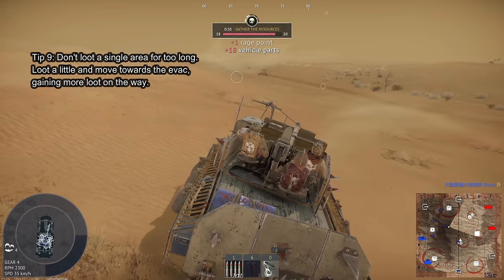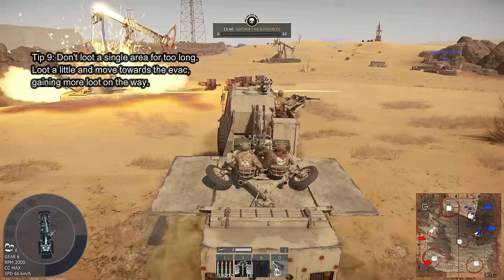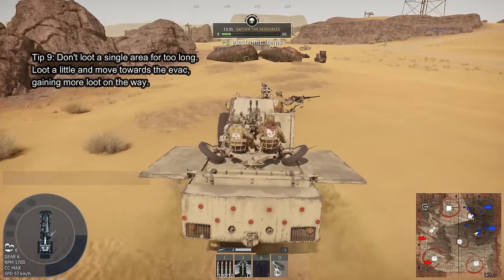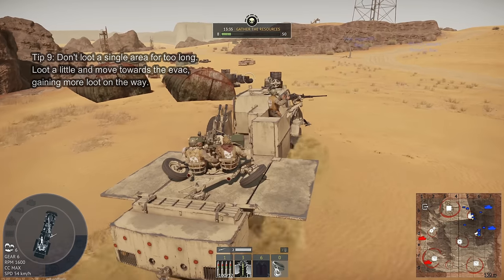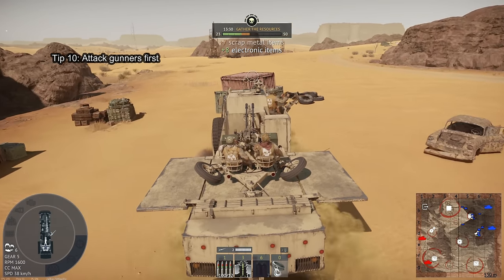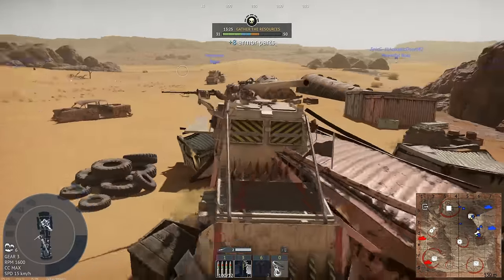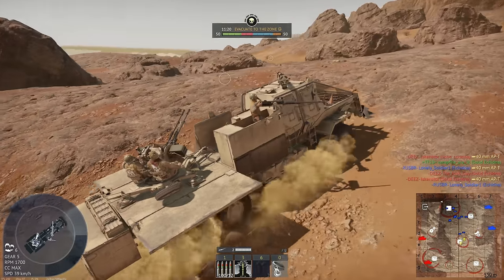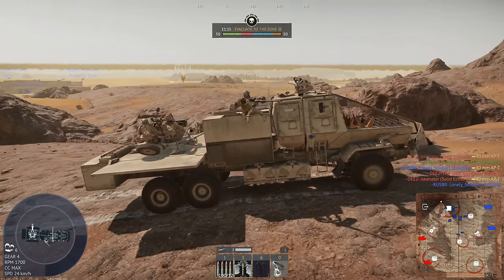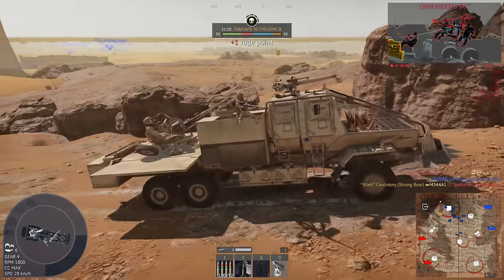For number nine, don't get too focused on looting a single area. Get around 60 to 80 percent full of loot and then move on — there's a good chance you'll find enemy corpses or random loot on your way to the evac zone that will top you off. Finally, tip ten: always aim for the gunners first. Neutralizing their firepower and then going for the transmission and driver to secure the kill is the most effective approach.